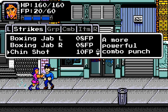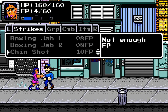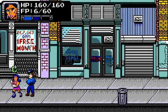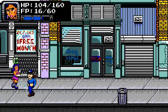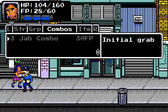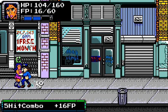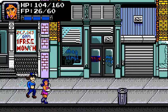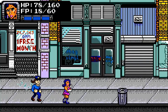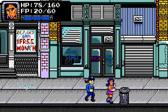Wow, that costs a lot of FP. The combos seem a bit cheap in that they give you good FP recovery and keep your enemy down for a second. The uppercut definitely puts them down. The red numbers when they hit you in the back — that really hurts. Don't let them do that.